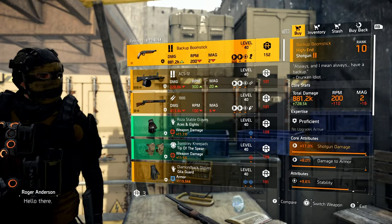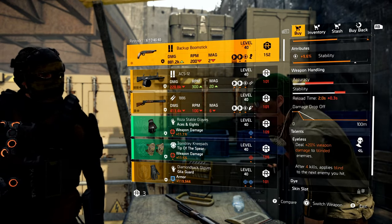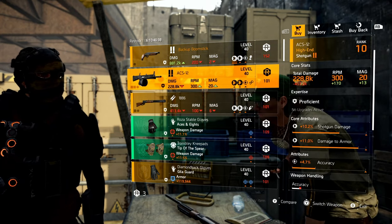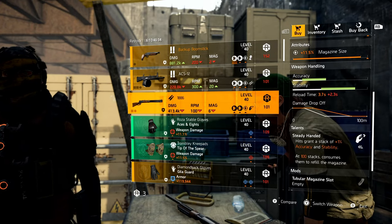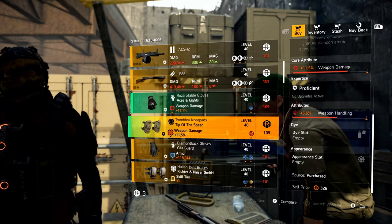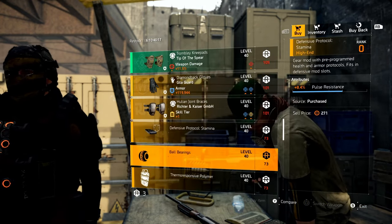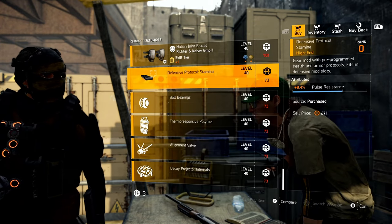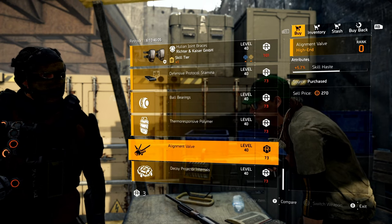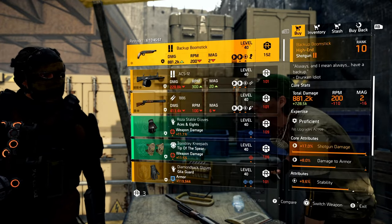Dark Zone West: starting with the Backup Boomstick - one of my favorite sidearms in the game. This is the Double Barrel Sawed-Off with that 17% Shotgun Damage. Comes with Eyeless and Instability. Then an ACS-12 with Perpetuation and Accuracy, and a 1886 with Magazine Size and Steady Handed. Gear items: Aces and Eights Gloves with Health, Tip of the Spear Kneepads with Weapon Handling, Heligard Gloves with Armor Regen and Health, and Richter and Kaiser Kneepads with Repair Skills and Health. Mods: Pulse Resistance 8.4, Seeker Mine Plus One Clusters, Shield Damage Bonus 1%, Firefly Skill Haste 5.7, and Decoy Duration 6.0. No must-buys from DZ West.